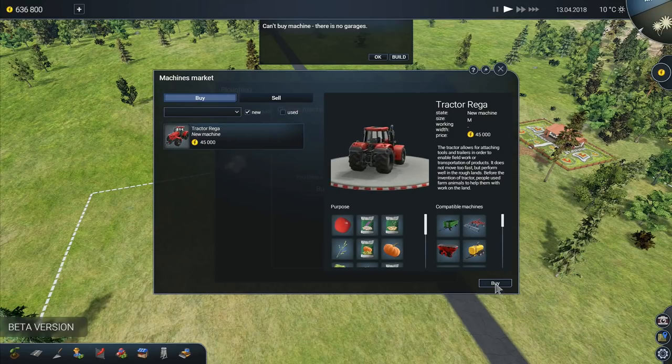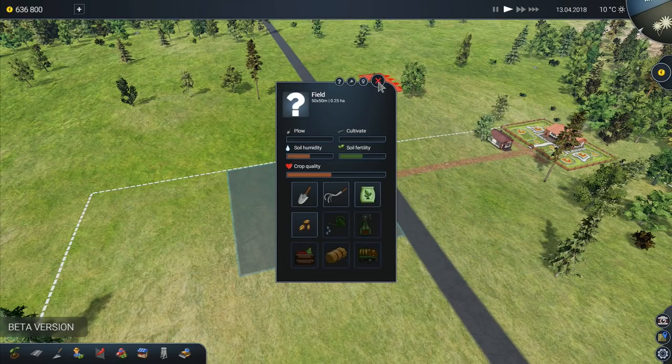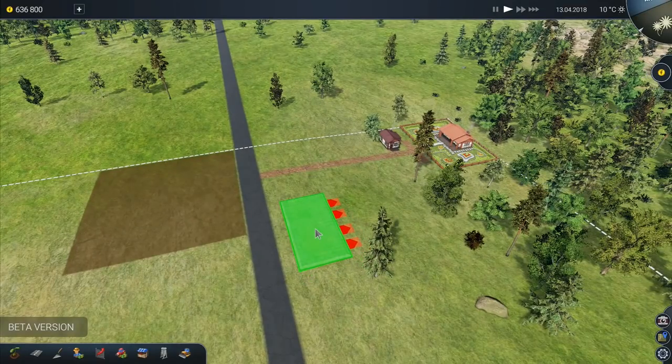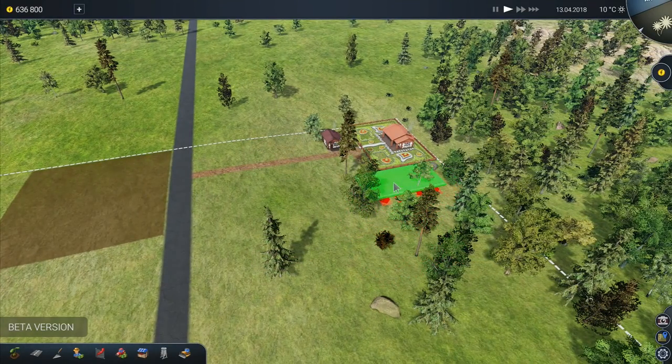We'll buy that one right there. Can't buy a machine - no garage. Okay, so we want to go and build a garage. Then we're going to build a machine garage and rotate that. We're going to keep this area here for the seasonal employees and bring this one over here. I'm going to put the garage here for now like that. So we've got a machinery garage going in there.